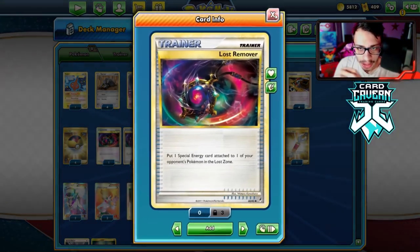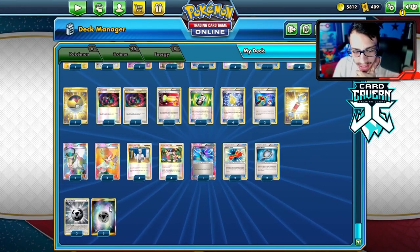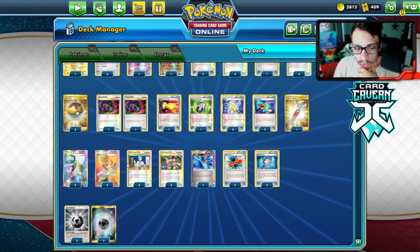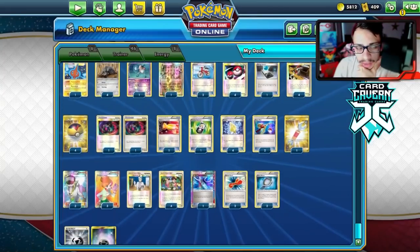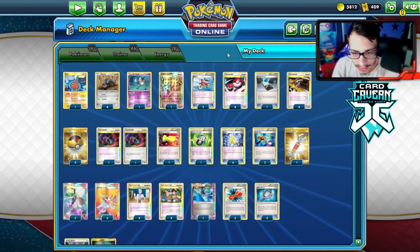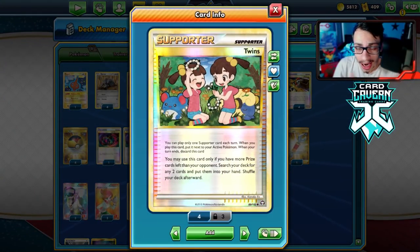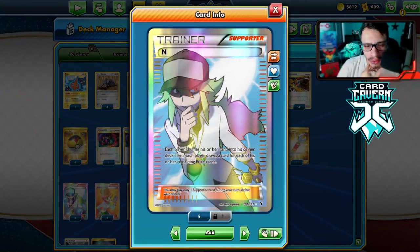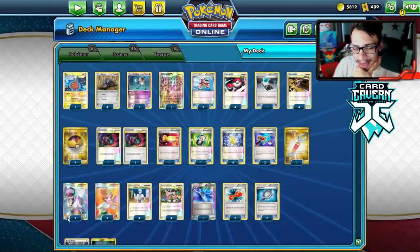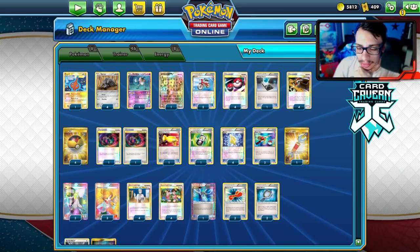The deck also runs Lost Remover for special energy removal to buy turns, Life Dew and Rescue Scarf from Silver Mirror to buy extra turns against Team Plasma decks. Running eight energy - the special metal energy assortment doesn't really matter since the HP reduction from special energy doesn't make a significant difference. Playing two basic energy for Super Rod. Four Twins because you're never taking prizes so Twins is always active. Playing three N because in the late game N can give your opponent more cards, so it's kind of a bad late game card. Four Professor Oak instead.